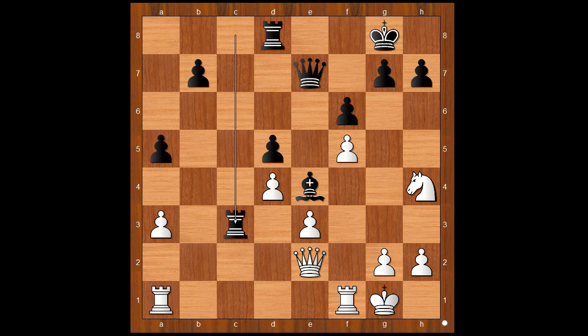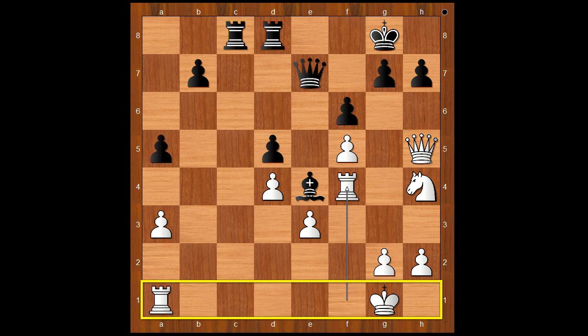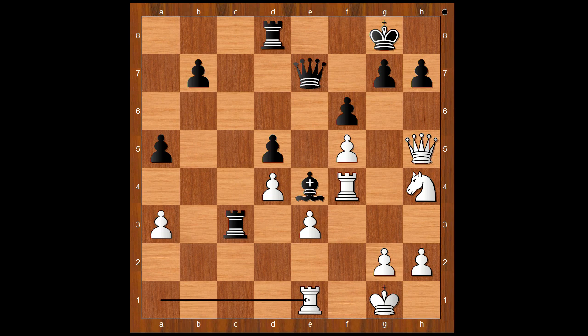Rook to f4 was played. If queen to e2, rook to c3 and black is still better. We have rook to f4, weakening the back rank. Rook to c3, rook to e1, queen takes pawn on a3, white to move.